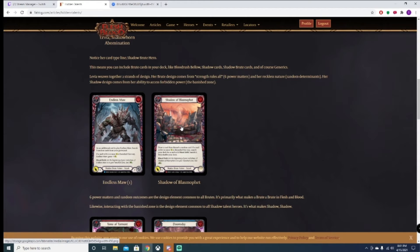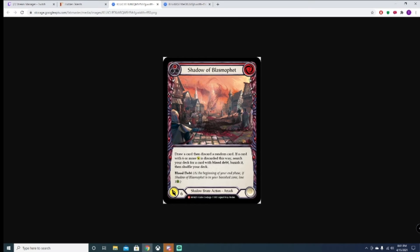Next up is Shadow of Blasmofit. It's a pretty cool looking picture — very old-timey, villager type. Draw a card, then discard a random card. If a card with six or more attack is discarded this way, search your deck for a card with Blood Debt, banish it, then shuffle your deck. Blood Debt 1. Deal six damage.